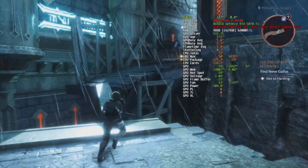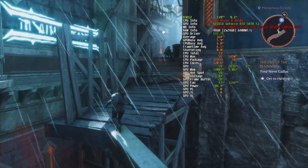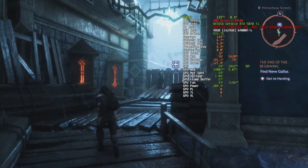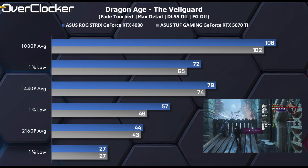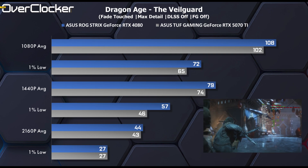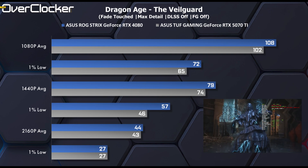We then have Dragon Age: The Veilguard with DLSS disabled and using the maximum graphics fidelity possible. Again, we see the 5070Ti trail the 4080 by about 6%, with the numbers being tied at around 4K resolutions and above.